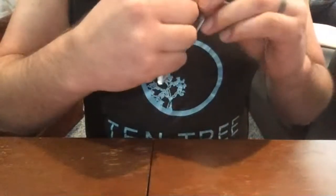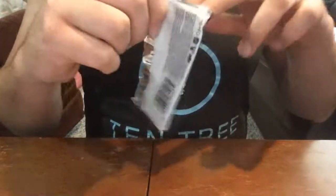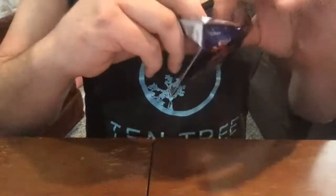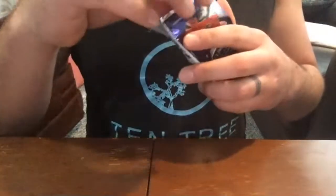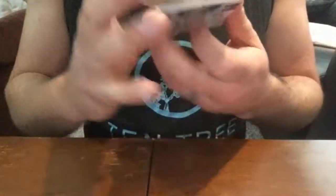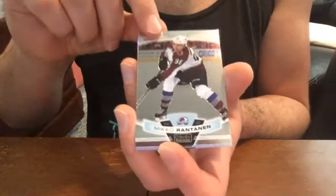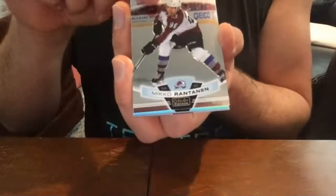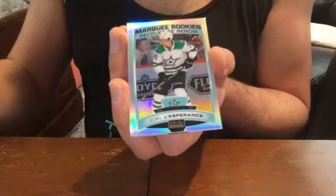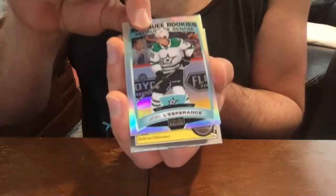So there's rainbow, the new Sunset, violet pixels, and matte pink which is new for this year. Then you get into ones like seismic gold which are out of 50 — super nice. Lots of parallels in OPC Platinum, which is part of why I like it so much. Miko Rantanen base, Joel Farabee rainbow parallel base rookie.